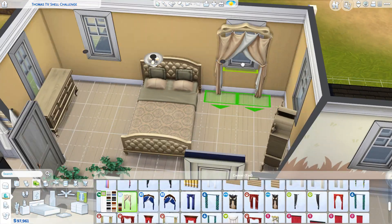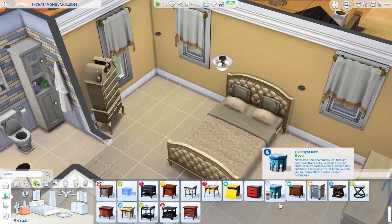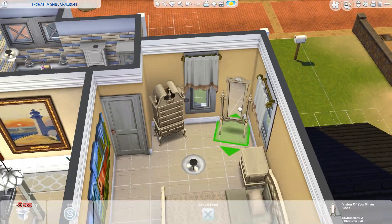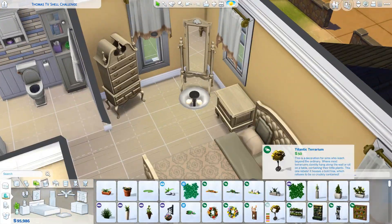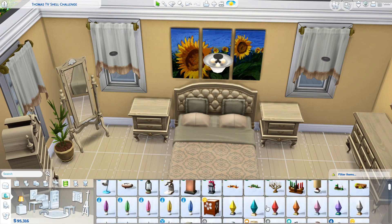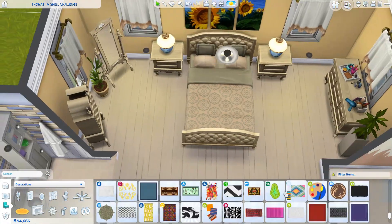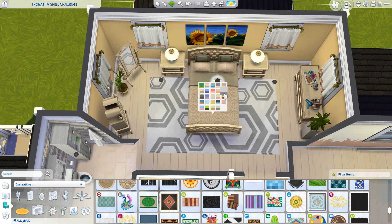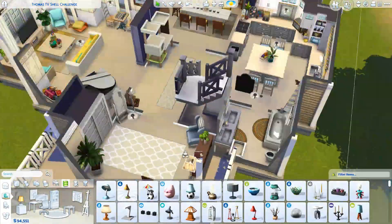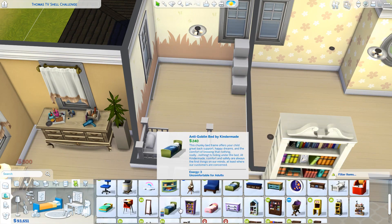I'm not really happy with that really big and awkward hallway area where the stairs are. But I just couldn't find another way of making it so that you wouldn't have to walk through the dining room to get to the kitchen, or through the living room to get to the kitchen, and I also wanted the living room to have windows. But yeah, it's a three bedroom, two bathroom house, as I said, for five Sims. And there's upstairs on the landing area — I included a desk area for your Sims so they do have a computer.